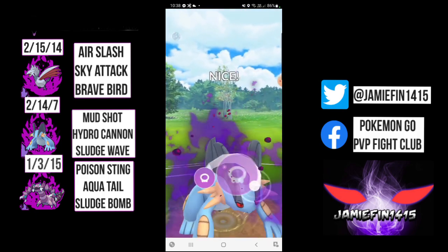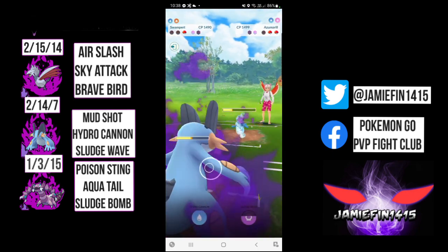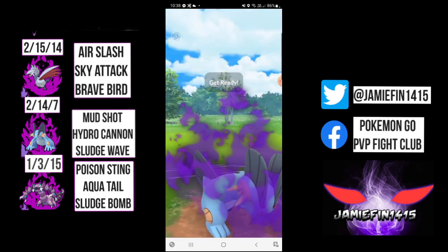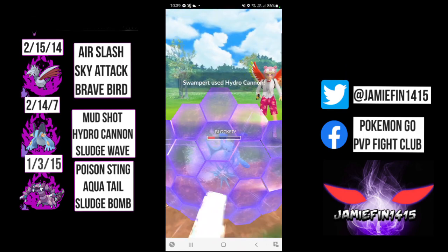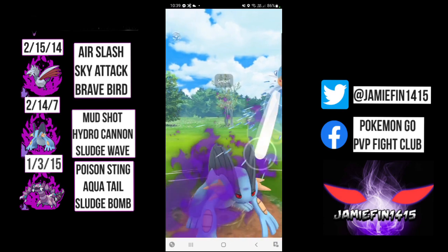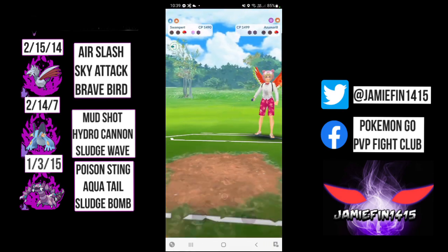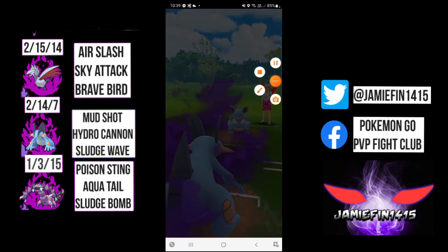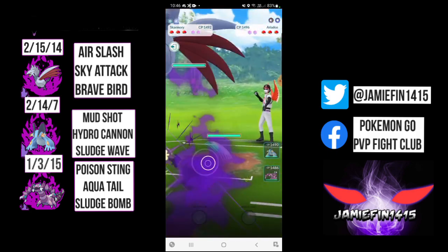They've got the Mighty Blue Mouse in the back. We're going straight for the Sludge Wave. Sludge Wave lands for decent damage. This Azumarill was absolutely XL'd, as that didn't do all that much damage, but Hydro Cannon is busted. First one draws the shield, second Hydro Cannon is going to be enough to knock out, and we're going to be able to Mud Shot down Nidoqueen. Swampert bails me out despite my lack of counting. GG's and thanks for playing.